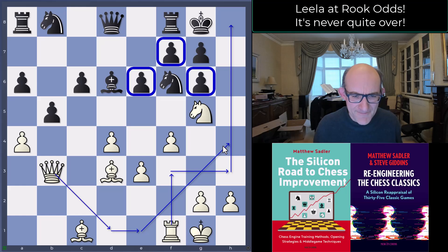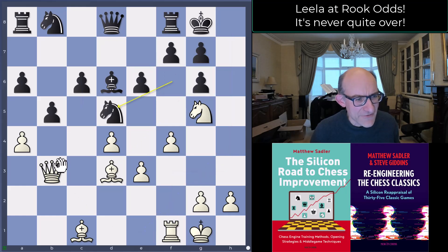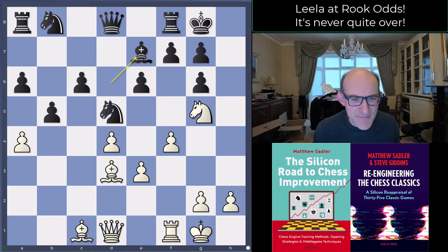The most sensible thing for black would probably have been to just play c5, as long as you can calculate that things aren't too dangerous. But black was a little nervous and played Knight d5 to block the queen from attacking along the diagonal. Queen d1 from Lila, then Bishop e7 — black playing quite cautiously, able to get rid of the Knight on g5 on demand.